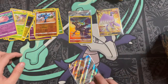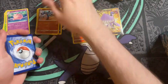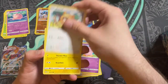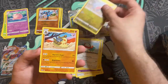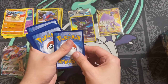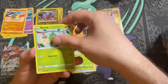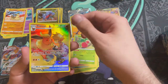Pack thirteen: Steel Energy. We have Gloria, Staravia, Barry, Grimer, Clefairy, Electabuzz, Holucha, a reverse holo Gabite, and a Whimsicott non-holo. Pack fourteen: Water Energy — then Steel again back to back. Roseanne's, Blunder Policy, Burmy, Staryu, Clefairy, Cherubi.